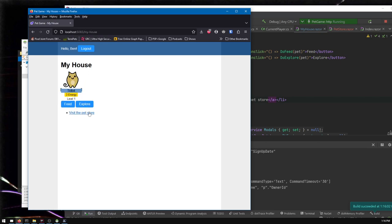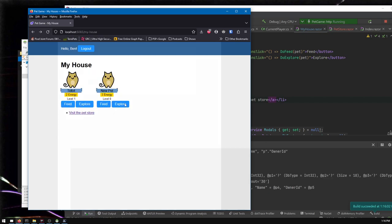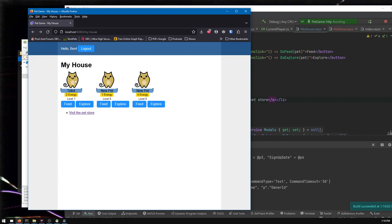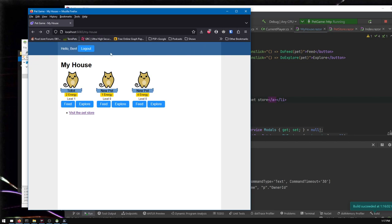Let's reload and test. We see 'visit the pet store' — we only have nine money so the message says 'I see you only have nine.' We go get some money from exploring... there we go, 18 money now. Visit the pet store, buy for 10 money — now eight left. Go back, we've got a new pet. Explore more, find 10 money, buy another pet — had eight left over from before so it works out to 18. Perfect, it's all working.